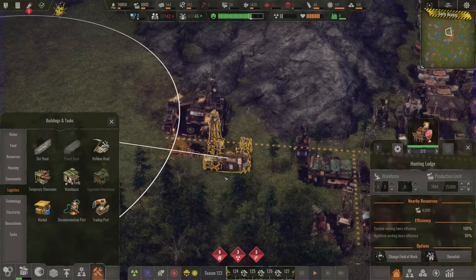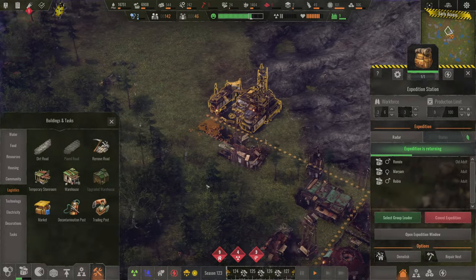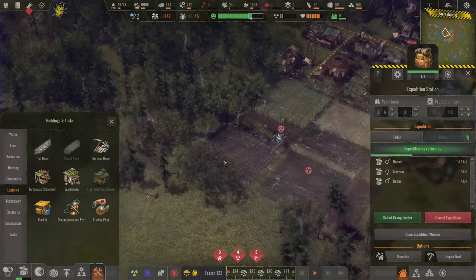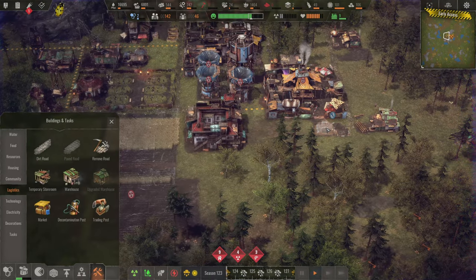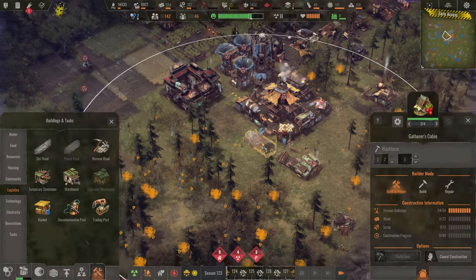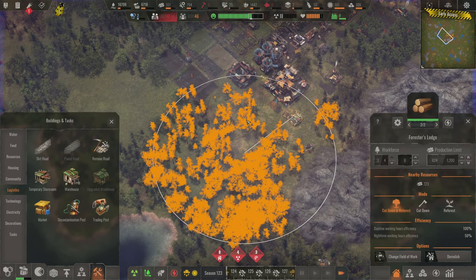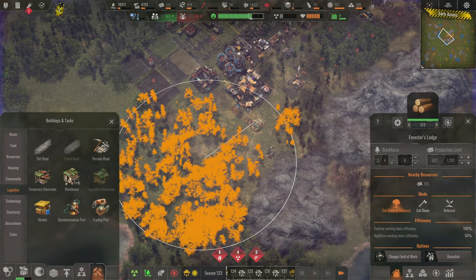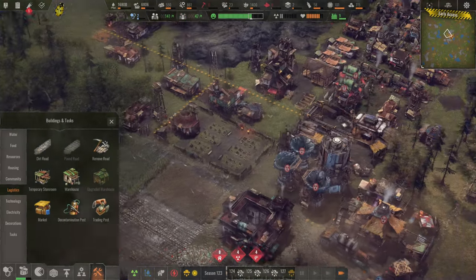Our farms are covered under contaminated rain but our water is not — we should be filtering it. We're doing really well on coal; I've upped the production limit to 200. Hunters are doing a good job, bringing home the bacon — literally, there are boars out there. I'm thinking of dropping more farms and adding another gatherers' cabin for more gathering in this area.